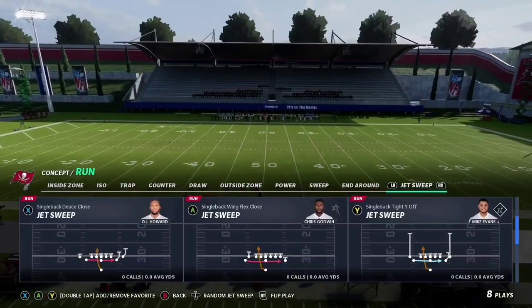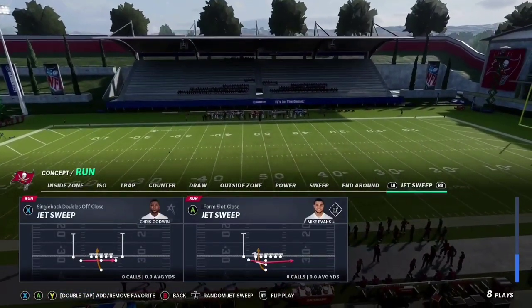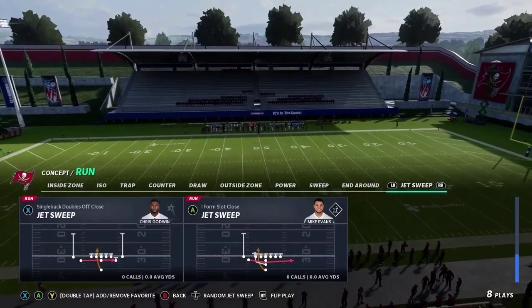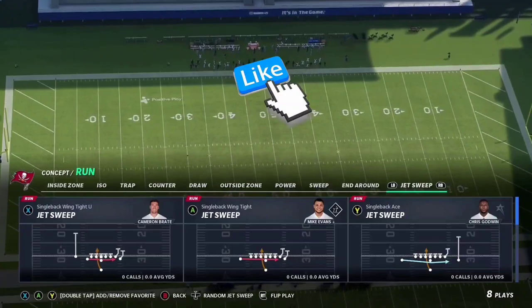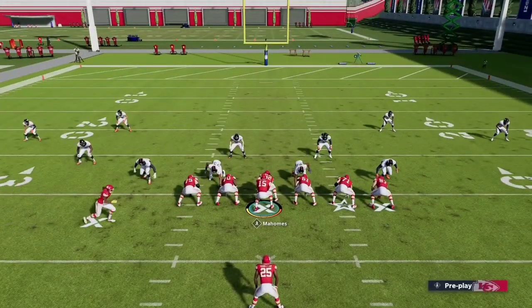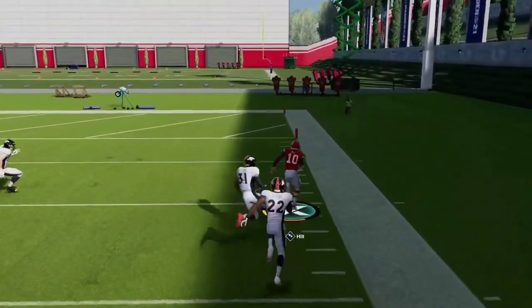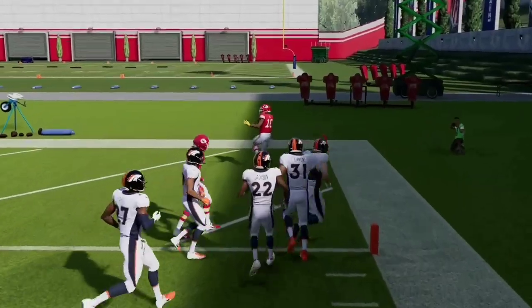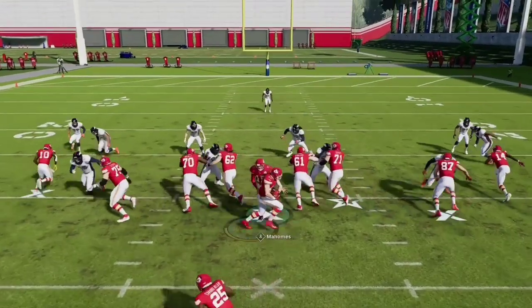Secondly, we want the jet sweep. I love the jet sweep against man-blitz because it goes east and west, and with man-blitzes most of the time they're going north and south. So when you run a jet sweep, usually you don't run into too much and you can easily get touchdowns and pick up a lot of yardage, as you can see here. The second method of beating man-blitz is going to be the jet sweep — extremely effective. You can one-two these, that's what's great.